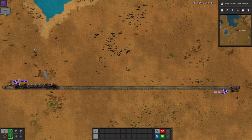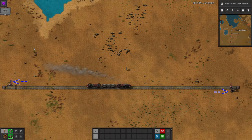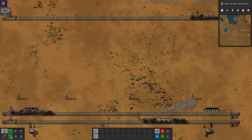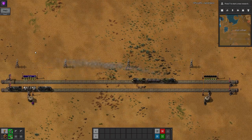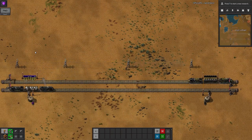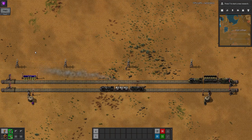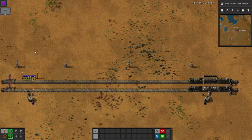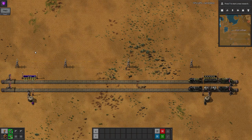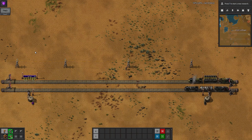Stations must be on the right side of the rail for an approaching train. Each station will need a set of inserters or pumps to load or unload the train. These should be placed next to where the wagon will stop and will typically load to or from chests or tanks. This allows your station to contain a buffer, meaning that the train can load or unload as quickly as possible and your factory can continue to run even when there isn't a train parked in the station.